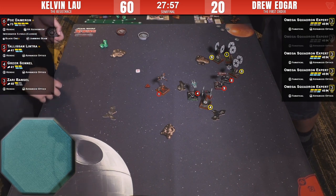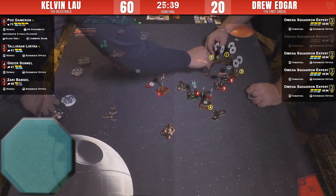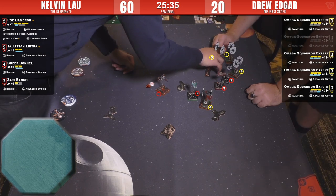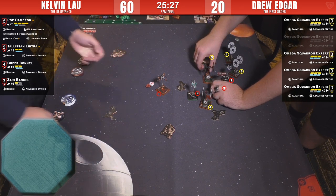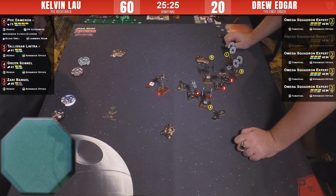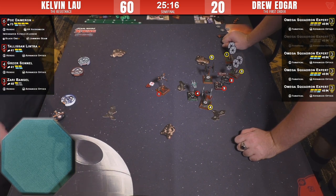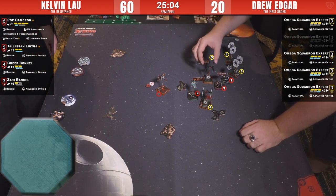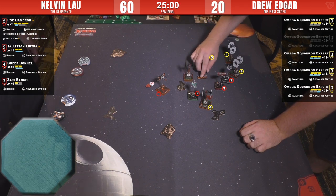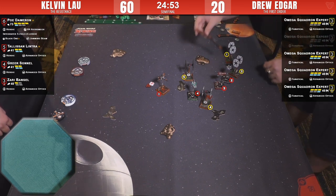Zari is still on there — now Kelvin can run away with his lead, quite literally. How did Zari survive all that? I don't know, but there she is. There weren't that many arcs on her. A two-bank from number five — he's got two shields off and he's in pursuit. Drew is considering: should he focus, should he get a lock? Probably going to focus, maybe a barrel roll — he's going for the barrel roll behind the bunny rabbit-shaped debris cloud.